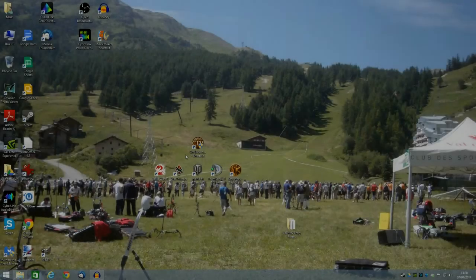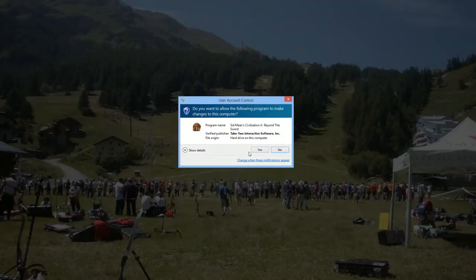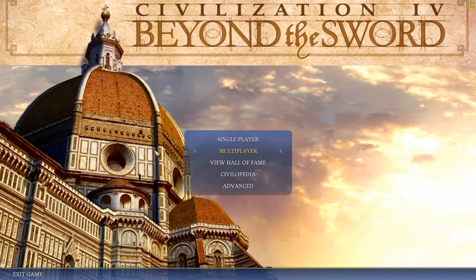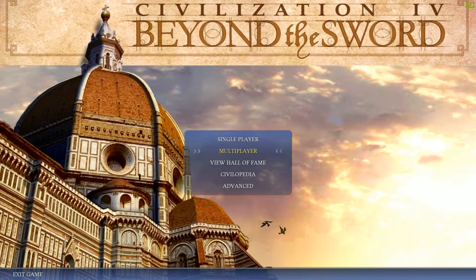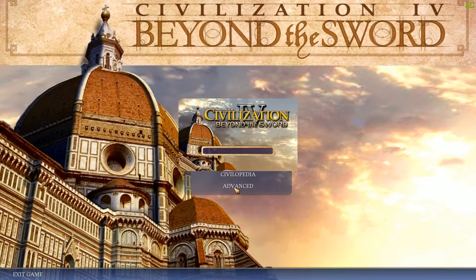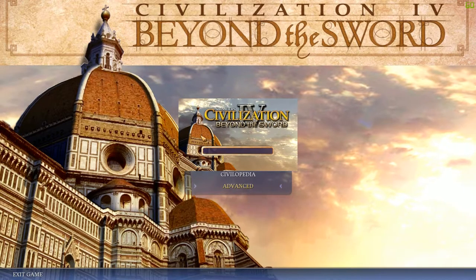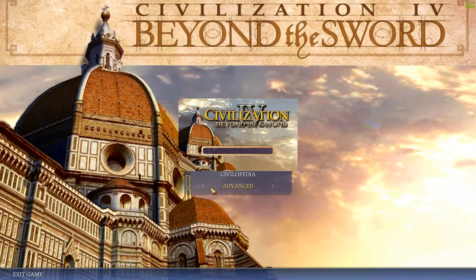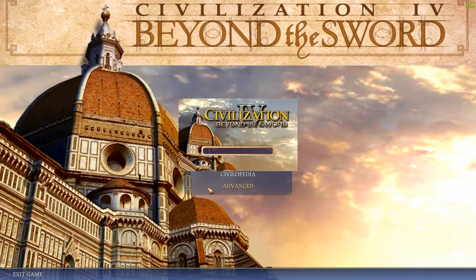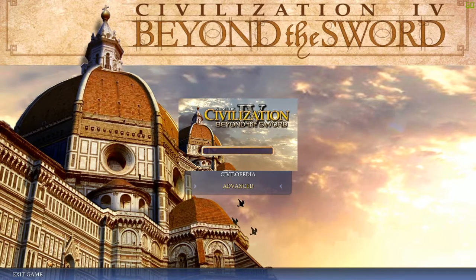Hi everyone. I just got a quick video today to show you a bug fix in Civilization 4, running on Windows 8 and 8.1 machines. When you start the game up, you click on an option and then this splash screen jumps up. It doesn't matter what you press or what you do — it sits there, and even if you manage to get the game running, it sits there in front of it. But luckily there's a very easy fix for this, and we'll show you how to do that in just a moment.